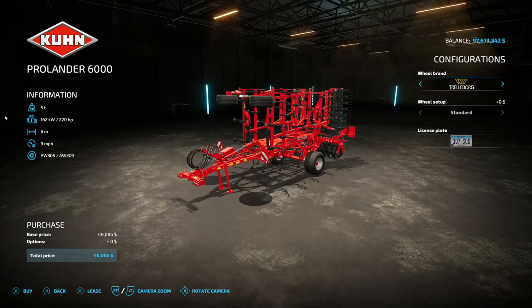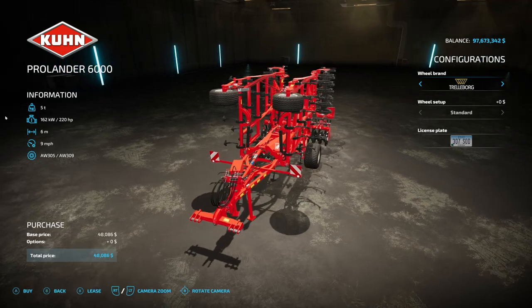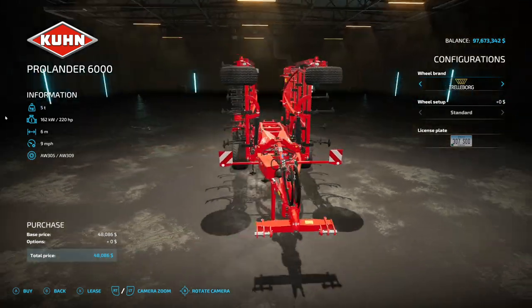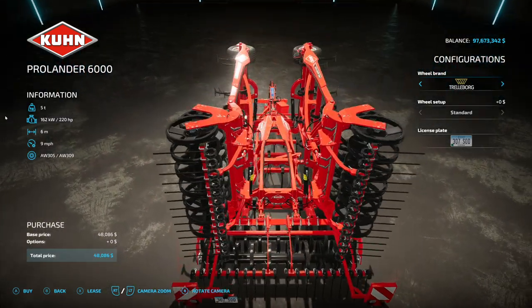Your last new one for all platforms today is the K-Brand Pro Lander 6000 — a big cultivator. 220 horsepower required, six meters wide, nine miles per hour. Brand options include TrailerPort, BKT, and Lizard. It has a license plate option as well. Six meters, nine miles per hour — looks very good.